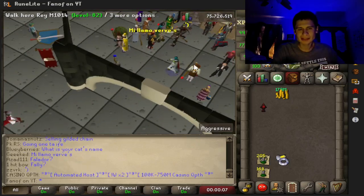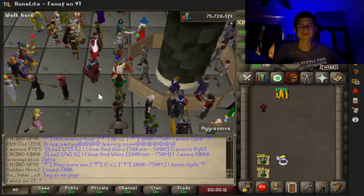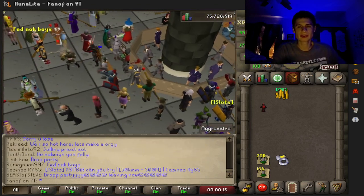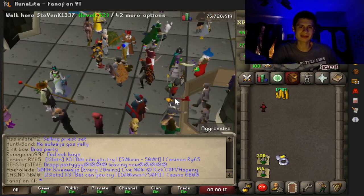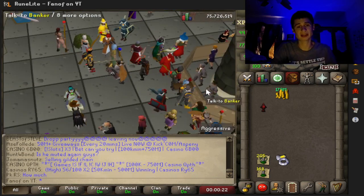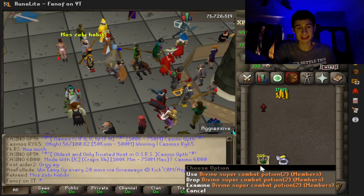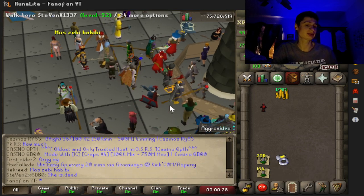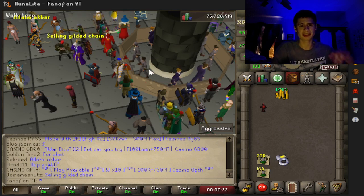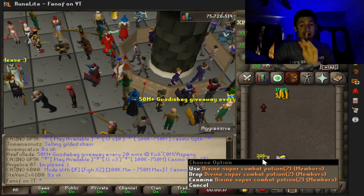What's up guys, it's fan here. Currently there's a RuneScape glitch going on where I have two of the same stacks of potion on me. I'm not sure if it's because of the GE update, but I have two of the same stacks of potions — this is not possible. I don't know how it happened. I think I had one offer in the GE and more items in the bank, but we have two separate stacks of divine super combat potions.